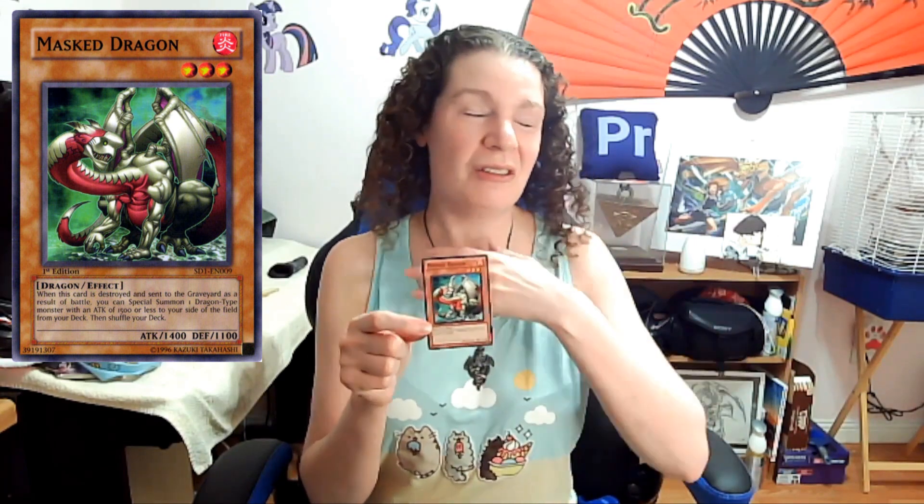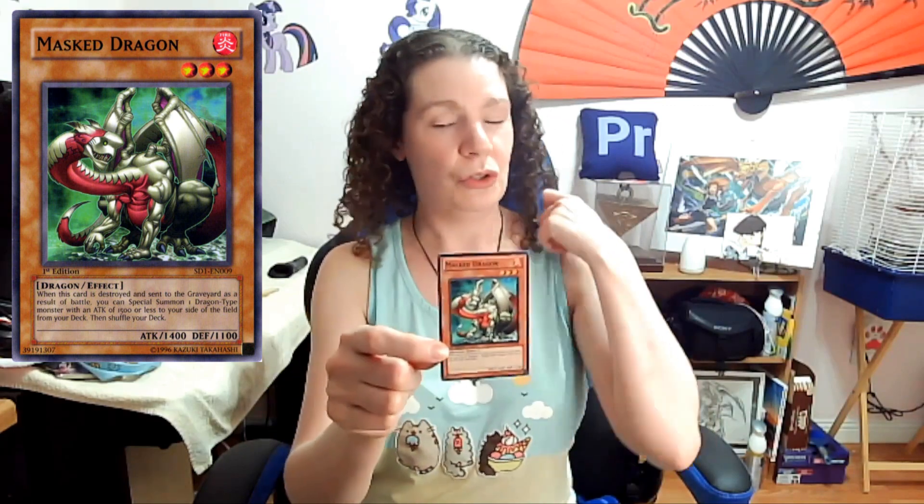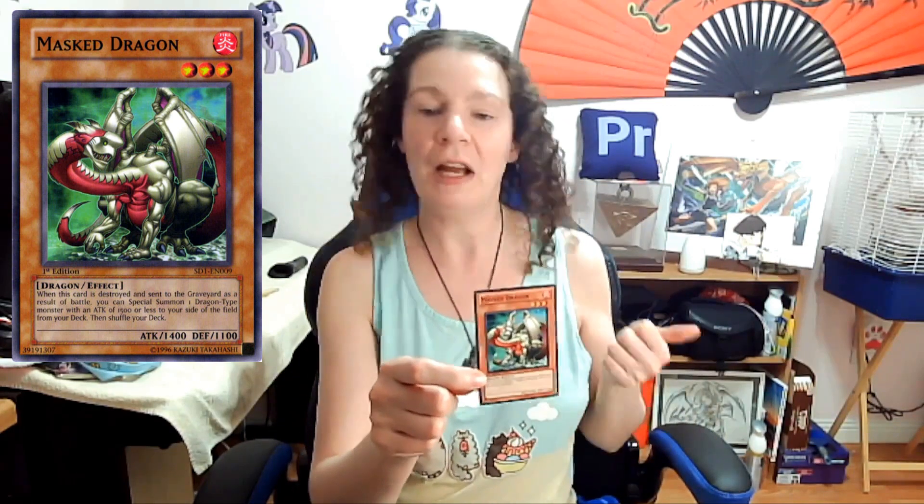Another dragon monster you can search is Spirit Ryu. I did play it on occasion back in the day because my deck was packed full of dragons. You can get Spirit Ryu out off Masked Dragon's effect, dump your dragons to the graveyard, superpower Spirit Ryu, and if there's nothing on the field, just attack for game.